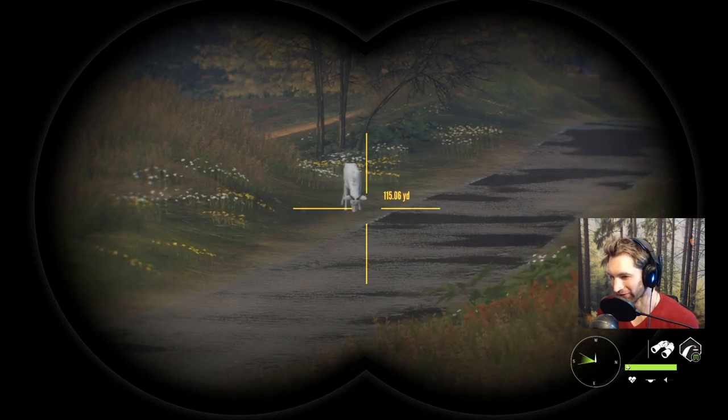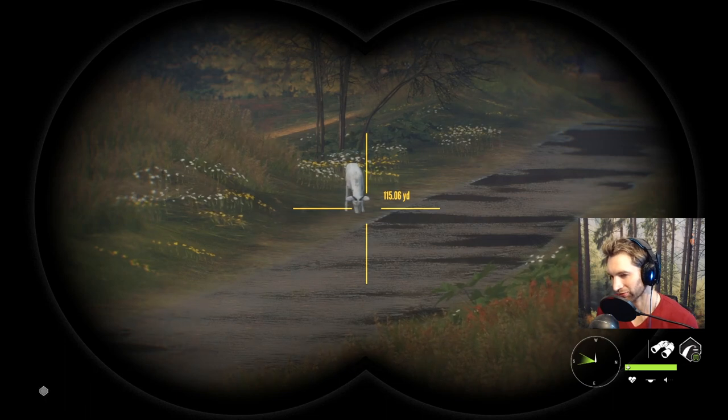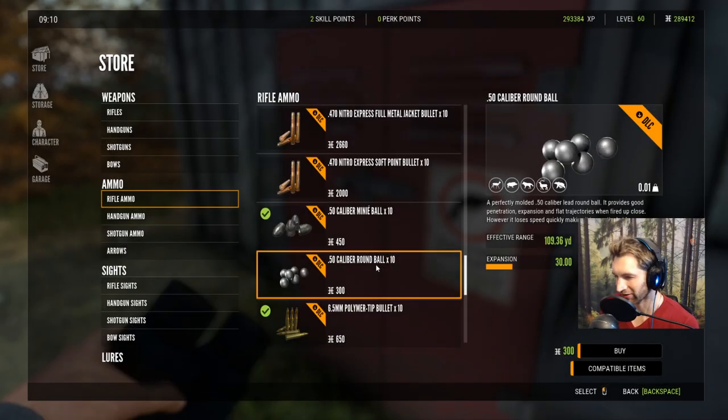We do have the zone and I'm not too worried at this point. I don't have the round balls so we really can't take a shot on this roe deer just yet. What I think we're going to do is fast travel to a tent, grab the round balls, change the time back to whatever time the zone is, and hope that this sweet rare albino roe deer comes back.